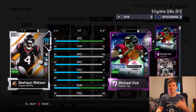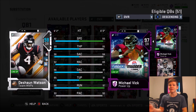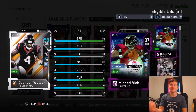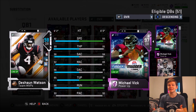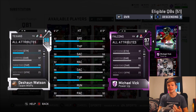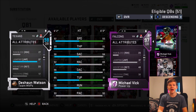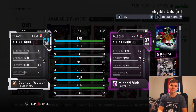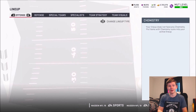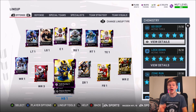He gets plus three speed total, plus one to every throwing stat. Go Deep gives him throw power and deep accuracy. He does have a bad throw under pressure — only an 85, really an 84. But besides that: 92 speed, 99 throw power, 96 short, 92 medium, 96 throw deep. The card looks super good. He has 94 acceleration, 67 carrying, 77 spin, 88 juke — so Vick beats him running but Watson beats Vick throwing.